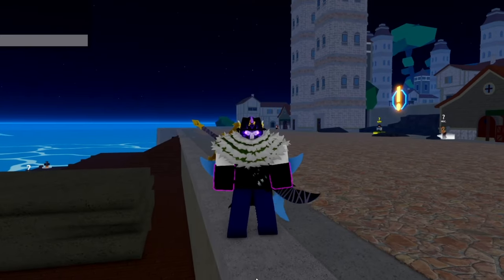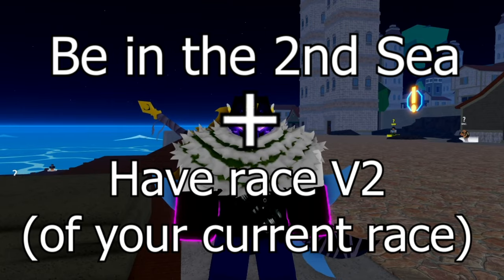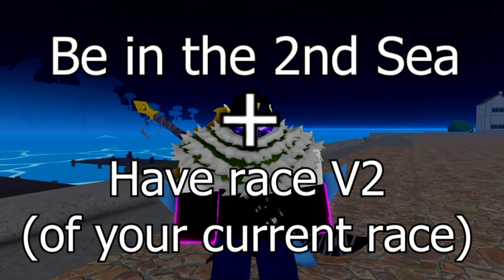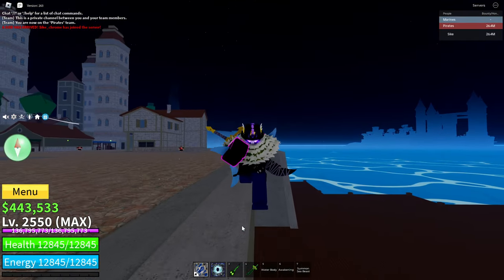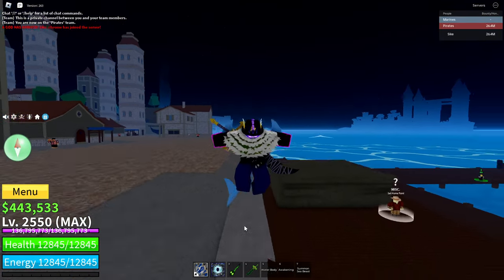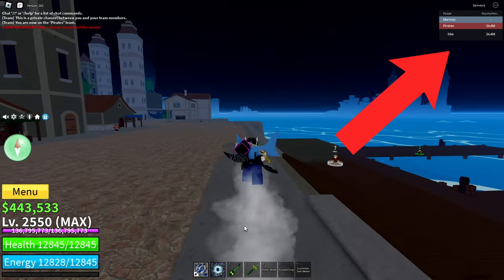The first thing you will need to do is to be in the Second Sea and to have the Race V2 of your current race that you want to upgrade. If you haven't gotten Race V2, then at the top right-hand of your screen there will be a video pop-up which you can watch on how to get Race V2.